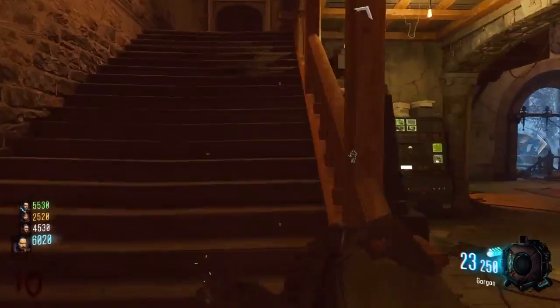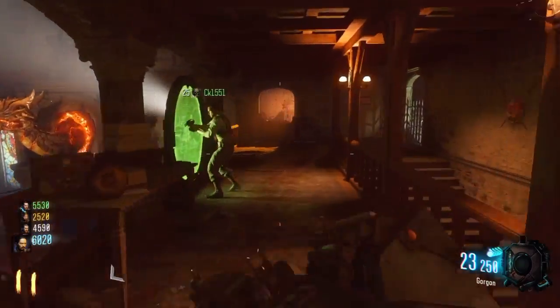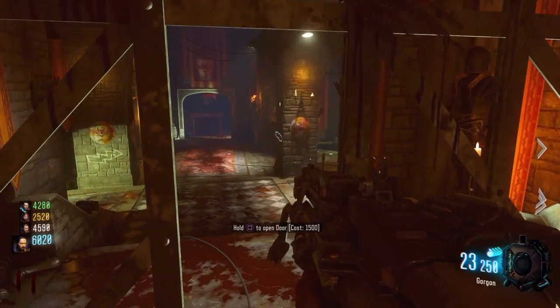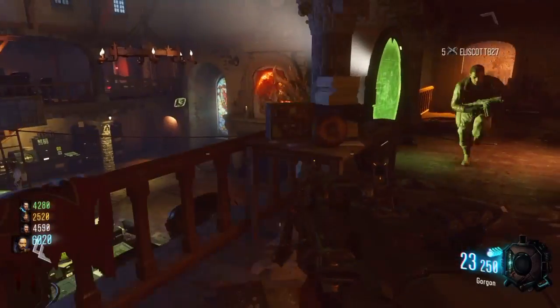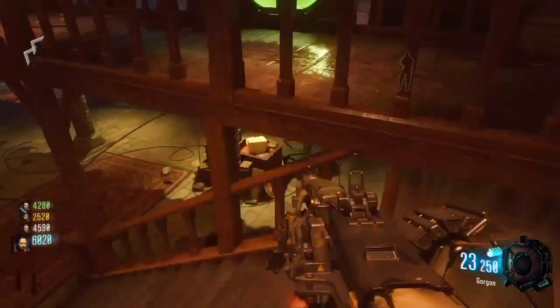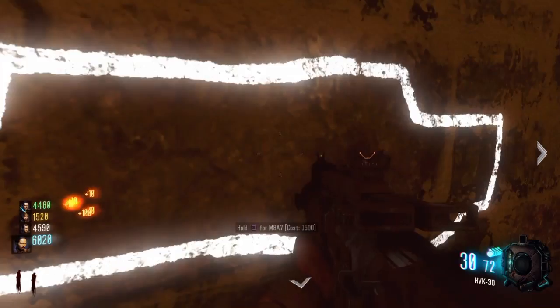Alright, let's see - upstairs. Another portal. Should I open that? Nah, I don't want to spend my money. Where the heck is Jug? I see Speed Cola but where's Jug? Where's Jug - maybe I should go into the game chat and ask. I'm kinda scared to do that. That gun is actually pretty good, I might switch it.